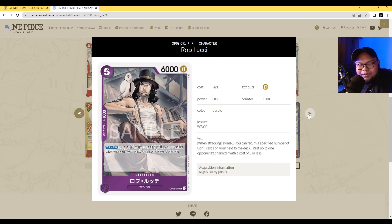Next up we got the purple Rob Lucci — five-cost 6000 power with Counter 1000. His ability is when attacking, Dawn Minus One: rest up to one of your opponent's characters with a cost of five or less. Besides Peeply, this is the other meta-defining card of the Galila Company deck. You put him out early to rest your opponent's blockers, start attacking with Rob Lucci, and ramp with Peeply. Those two cards working together will be very strong. You can also use this to rest blockers or characters you want to attack into in the late game. Rob Lucci is a 9 out of 10 — very strong in the Galila Company deck. Both the black and purple versions are strong.